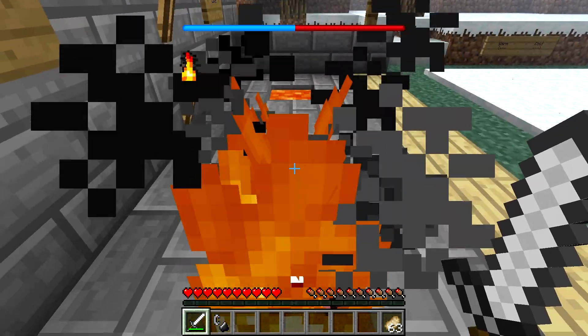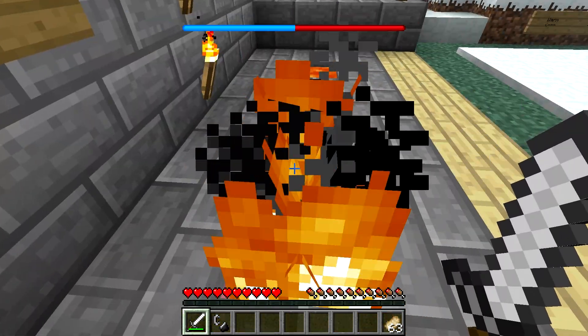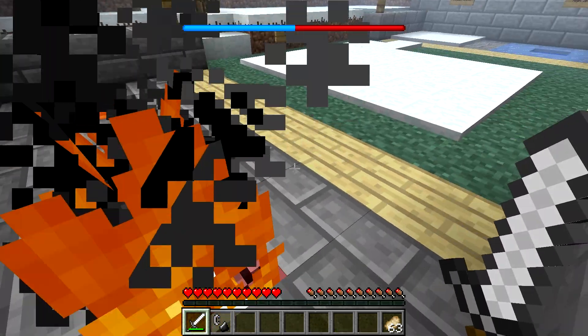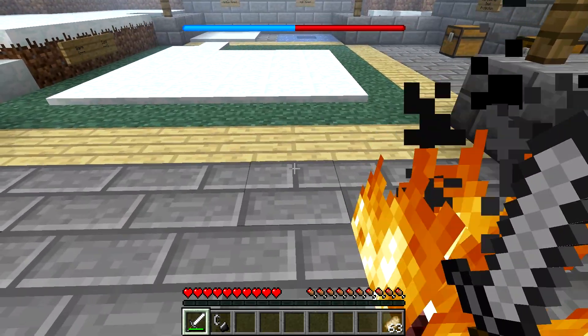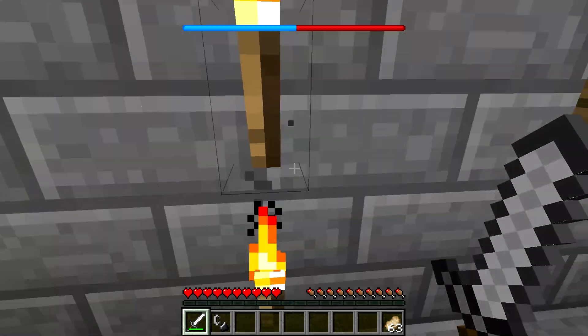Weirdly, I would have thought that when you stood in the fire, your bar would go down really fast, because when you're on fire you're going to be quite hot. But that's not the case — you still decrease at the same rate. So no need to jump in the fire, it doesn't really help. I'm not going to give you advice to jump in fires to heat yourself up — that's not going to be helpful.